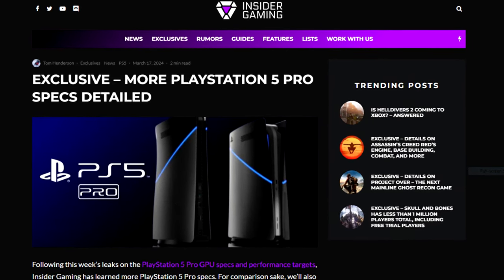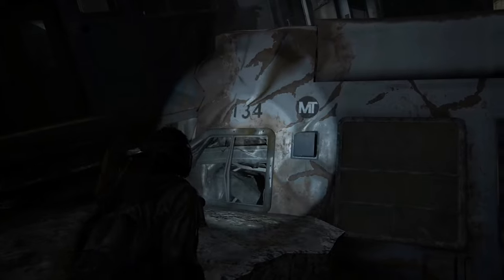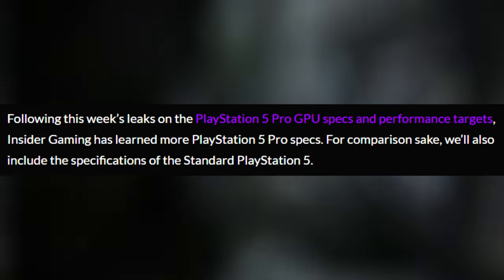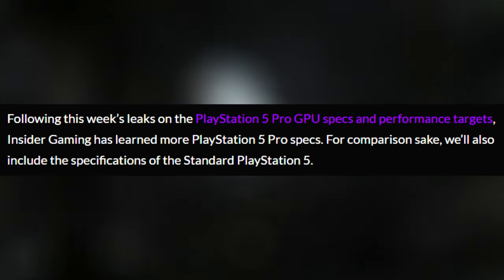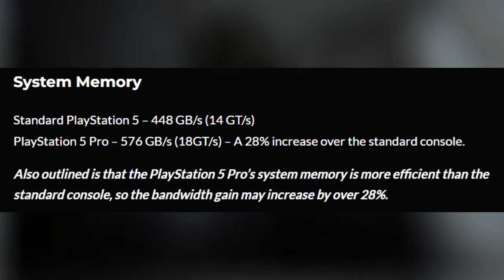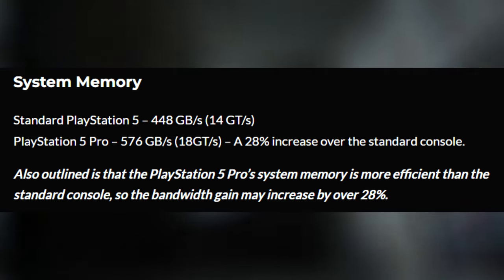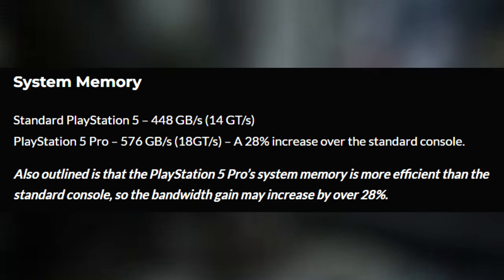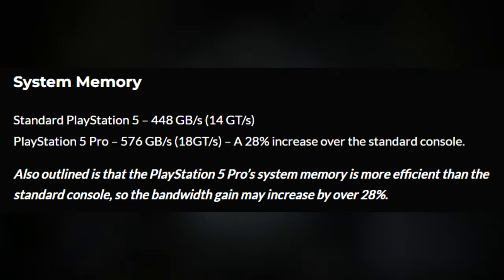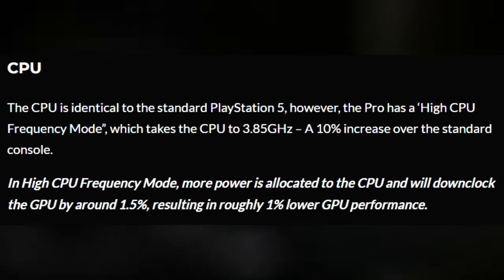Exclusive PS5 Pro specs details came from Tom Henderson, giving us extra information on what to expect. Getting into system memory: the standard PlayStation 5 contains 448 GB at 14 GT/s, while the PlayStation 5 Pro contains 576 GB at 18 GT/s — a 28% increase over the standard console. It's also outlined that the PS5 Pro's system memory is more efficient, so the bandwidth gain may exceed 28%.